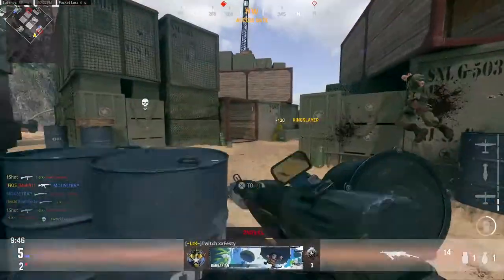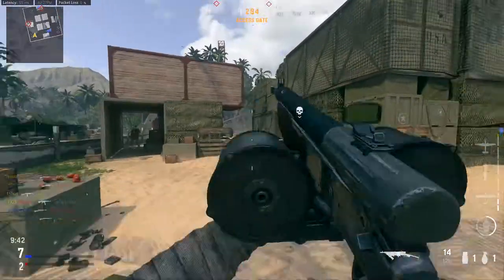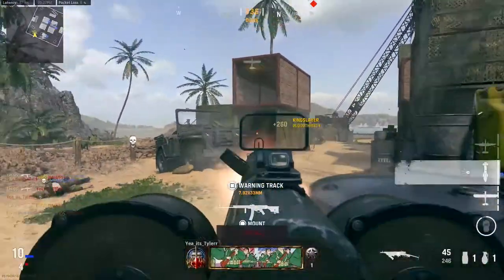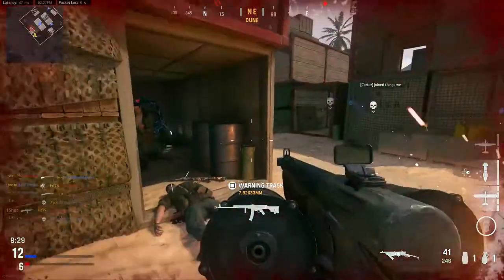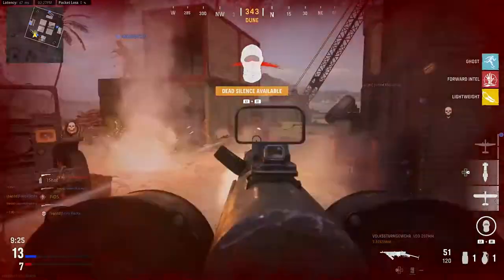Now the layout here for Shipment in Vanguard is the same as COD 4, however you are able to get up inside of the crates like you were in Modern Warfare 2019. I do like this layout — I like the angled crates so you're not able to get spawn killed as easily. However, with it being such a small map it's inevitable that the spawns are not going to be great, but the angled crates on the two sides definitely help knock down some of that spawn trapping.